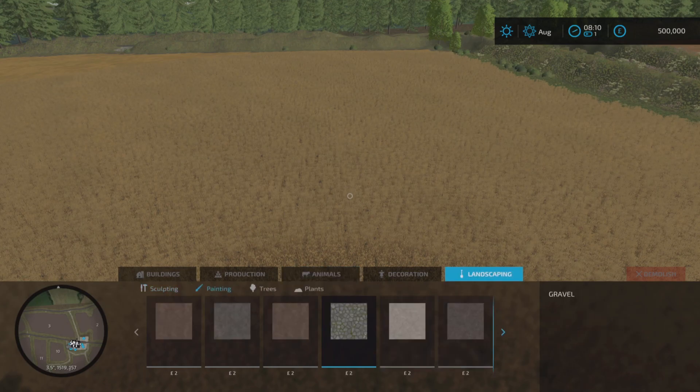In landscaping and painting, we've got a few textures: animal mud, asphalt, gravel, concrete, dirt, forest ground, grass — quite a few gravel variations. Not a huge amount and there's nothing in trees or plants at all.